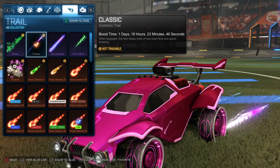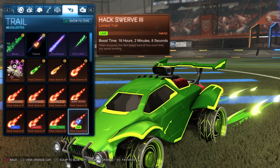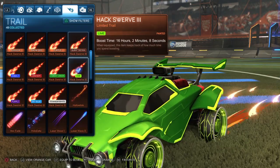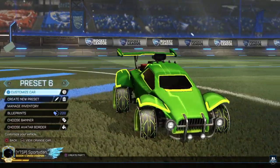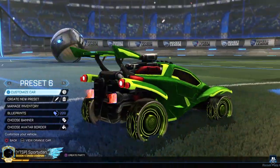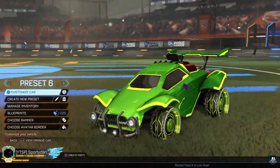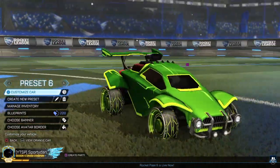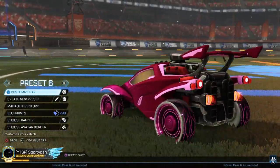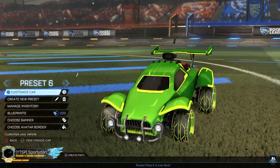I don't have any pink trail, so I just use the Classic Trail for that side. But then for the blue side, we do have the Lime Hackswerve 3. So this is the blue side — my favorite thing about this is definitely the color scheme, as the wheels go perfectly with it. This is definitely my favorite car to use. I don't use it very often, but it looks really good. And then for this side, we have the pink side, which is obviously getting that darker pink with the lighter pink — the color scheme just looks really, really good.